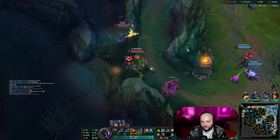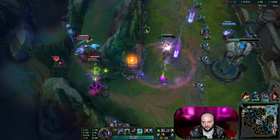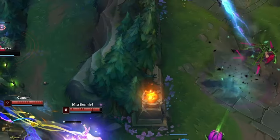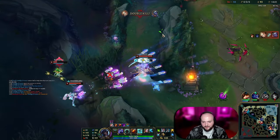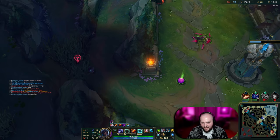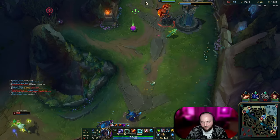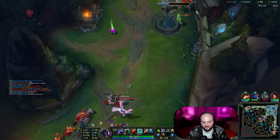Good thing my team came to bail me out. Getting some resistances is good. I'm going to run towards bot side because it looks like they're going to try to dive under here. While she may die, I think I can bail out the rest of my team. I don't think she should have jumped in there — she didn't even auto attack. That was a large mistake. That feels pretty bad. I mean, you didn't have to jump in — that was really where you went wrong there, but that's fine.